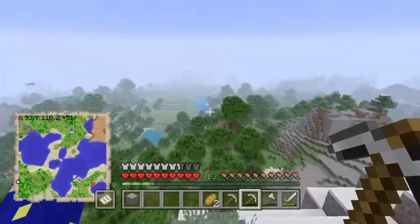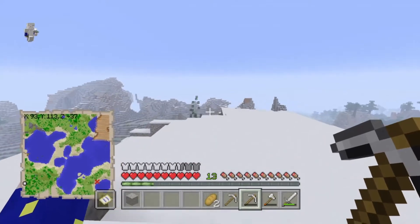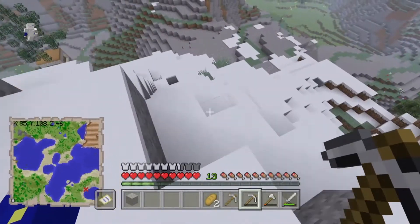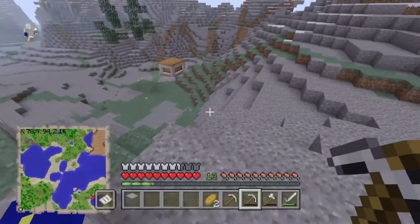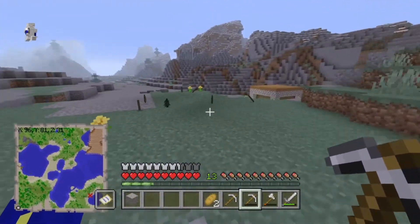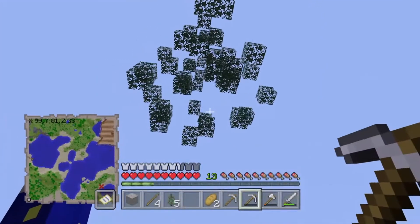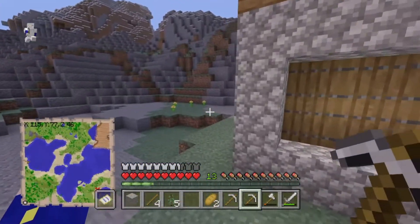Next thing we have to do is still make an iron farm - we need iron. I'm going to go back towards that village later once I actually have a few things and start working on an iron farm. We're still early in the game, we can't just throw away resources that we need. I still need the saplings.